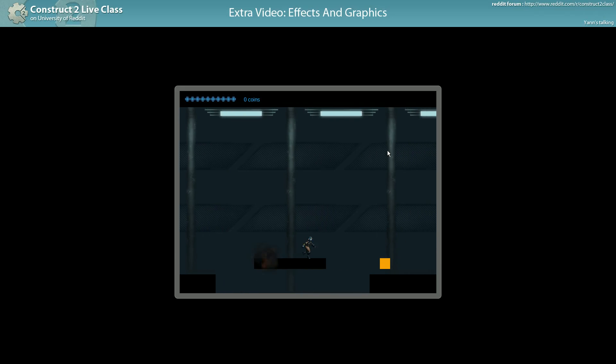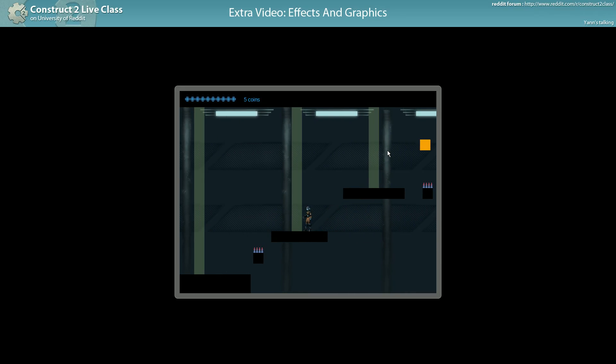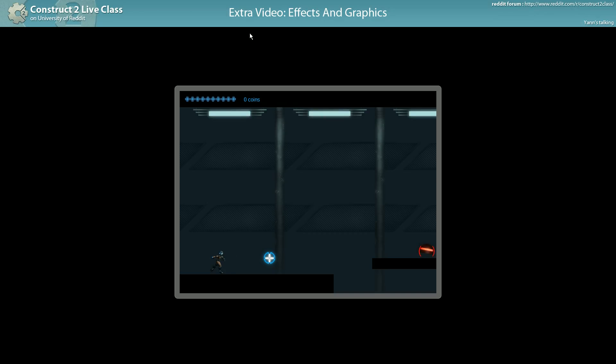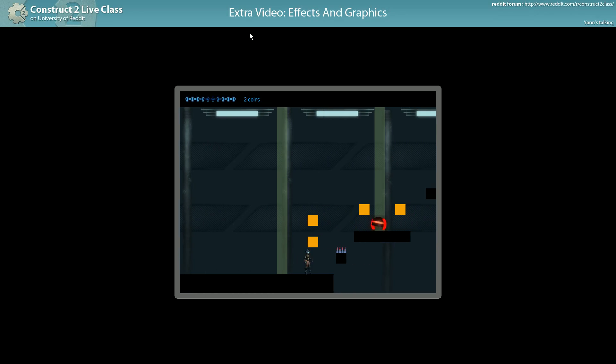That's better. There's a lot going on in the background and personally I prefer this kind of effect to be more subtle. So what I'd do is set background one to just 90 and this one to 95, so you have a little bit of parallaxing going on but not so much as to attract too much attention.